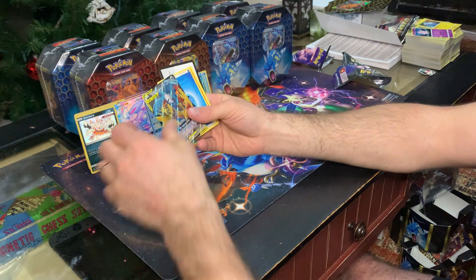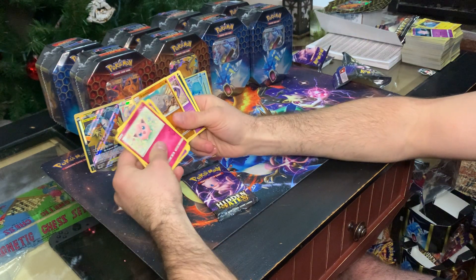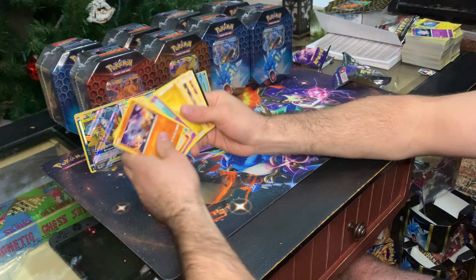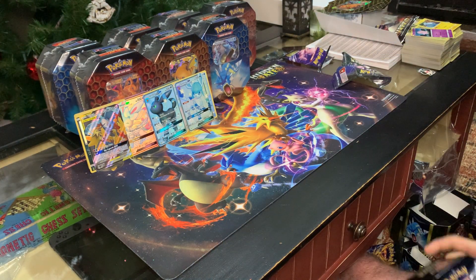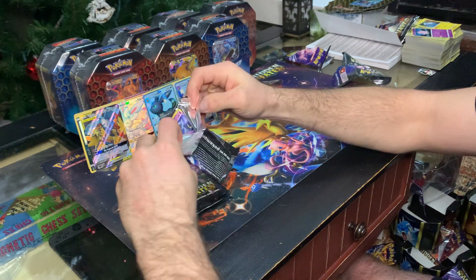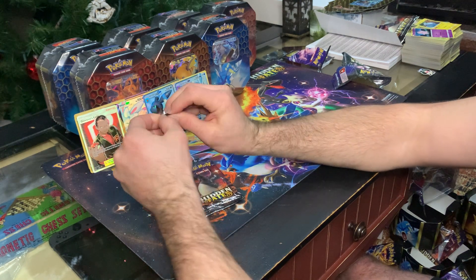Oh baby, that's what I'm talking about right there — this set is just incredible. I love it. My favorite card out of the set has got to be the shiny Mewtwo. I'm sorry I'm not able to comment everybody — I'm not near my phone. Oh there we go — another Giovanni's Exile. Thanks for tuning in everybody.